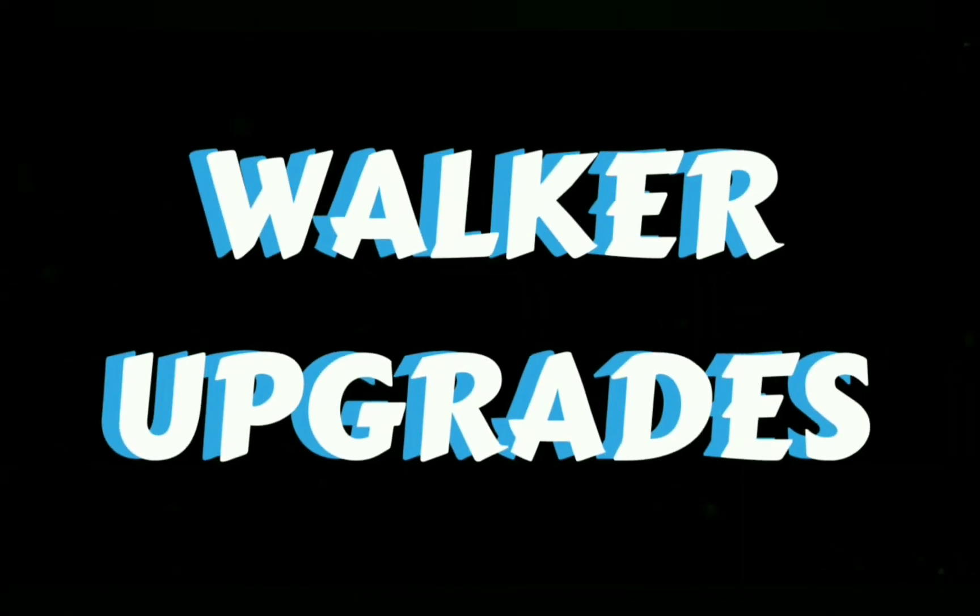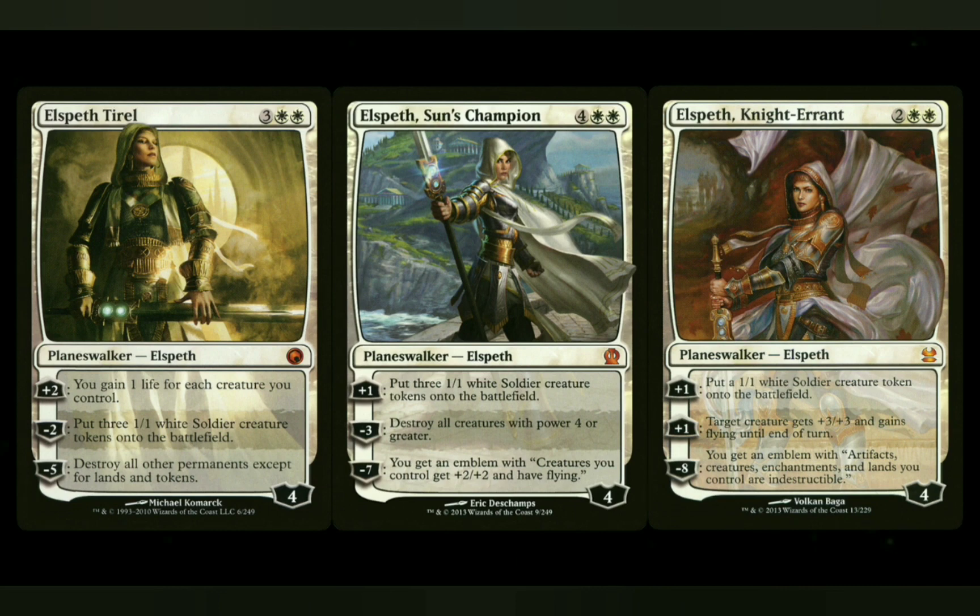On the Planeswalker side, there were a lot I could have gone with here. I'll mention a couple, but there are a bunch that create tokens. I'll start off with the Elspeths: Elspeth Tirel, Elspeth, Sun's Champion, and Elspeth, Knight-Errant. They all create tokens and do other things you want to do for this deck — they're great options. But there are other options for token creation: there's Garruk, and a whole bunch of red Chandras that do create tokens, so you can look at all of them as well. The ones I highly recommend are the Elspeths.